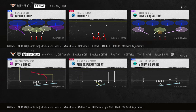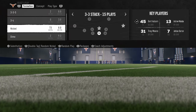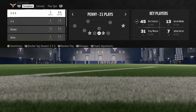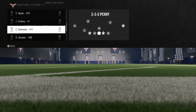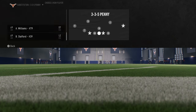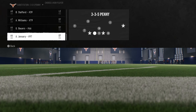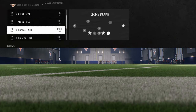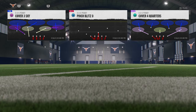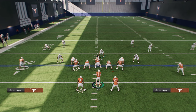I want to spend a few minutes talking about how to block the meta defenses. The 3-3-5 penny is one of the overwhelming meta defenses in this game. One of the easiest things you can do against 3-3-5 penny is run the ball, but if you don't want to run the ball and they're trying to run this blitz on you, all you need to do is half slide.